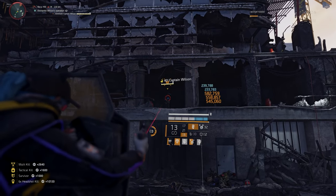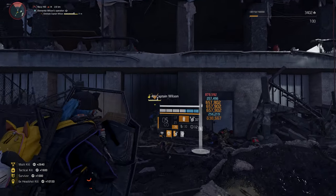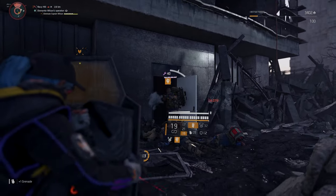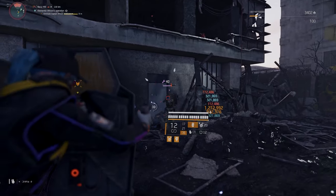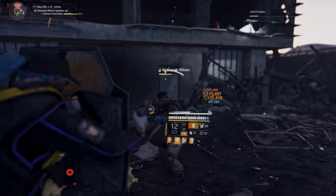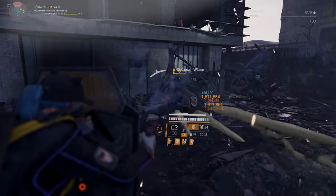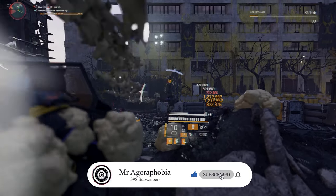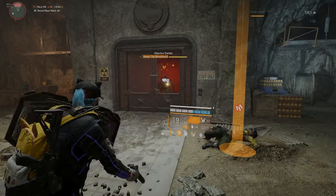Hello guys, Mistagothrobia here, hope you're all doing well. Have you ever wanted a build where you're tanky, you get overcharge, you have multiple red cores, multiple blue cores and 6 skill tiers? If you want to know what the build is, stay tuned and if you like my content, like and subscribe guys and let's get into the video.